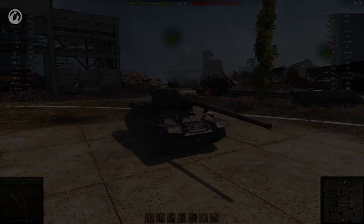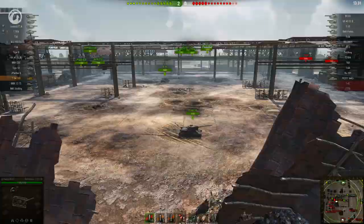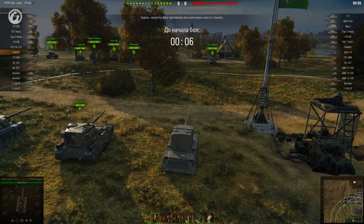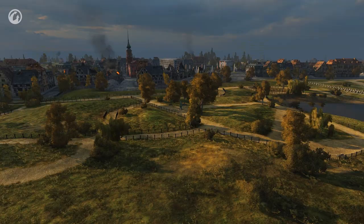Now, entering a battle where you're at the bottom with almost no vehicles of the same tier is impossible even in theory. Also, if you play several battles at the bottom of the list, the matchmaker will prioritize a place in the middle or at the top for you. Sometimes there will be excessive vehicles of a particular tier in the battle queue — in cases like this, creating two-tier and one-tier battles is possible. The two-tier battle will tend to a format with five top-tier vehicles and ten vehicles one tier lower.